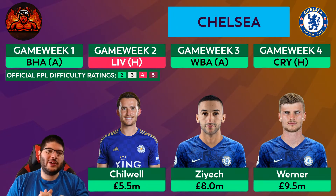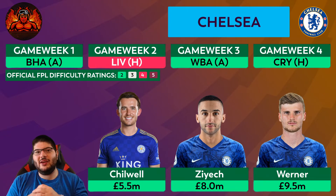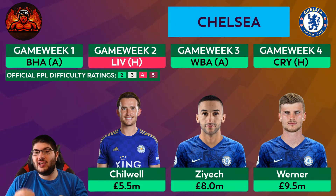The last team — Chelsea. Some call them Monopoly FC but Football Manager FC is more like it given the signings. Three of their first four fixtures carry an FDR rating of two: Brighton away, West Brom away, and Crystal Palace at home, with a Liverpool fixture at home in Gameweek Two. Chilwell comes in at 5.5 million and Reece James is worth a mention too — if they nail down their starting positions, both could be fantastic attacking fullbacks providing for Timo Werner, Kai Havertz, Christian Pulisic, and Hakim Ziyech.